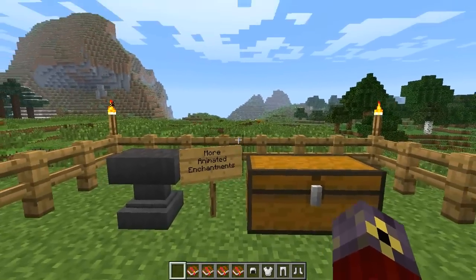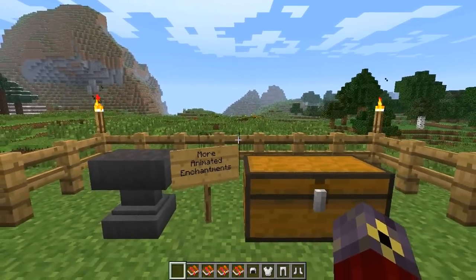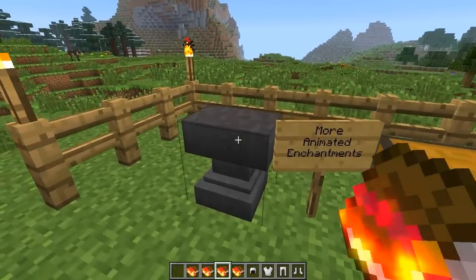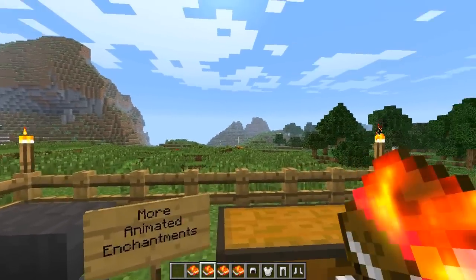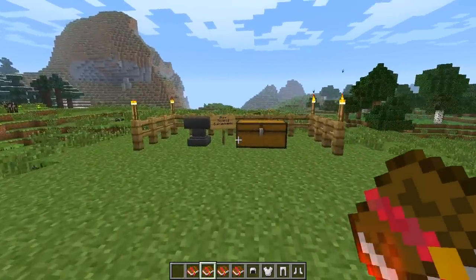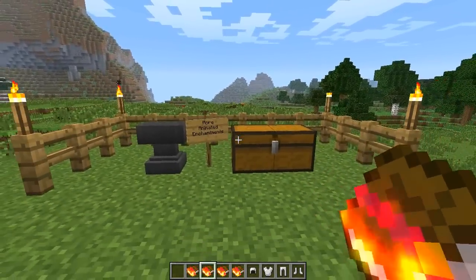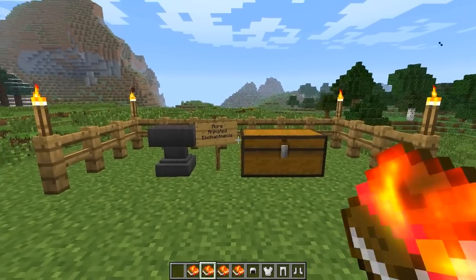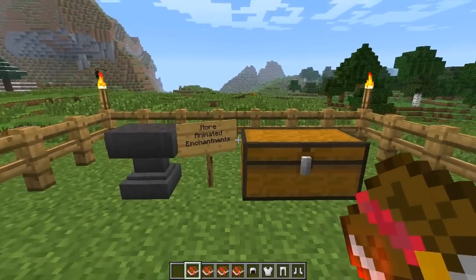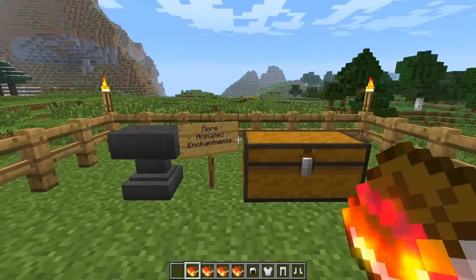Basically what this mod does is it adds Animated Enchantments into the world of Minecraft. These are Animated Enchanted Books which you can use with an anvil. They spawn just as they normally would — normal enchanted books — and they basically replace the normal books with enchantments. Anyway, I'm going to be showing you some of my favourite features of this mod and then we'll just mess around and see what else we can find out.